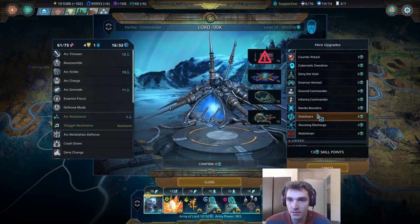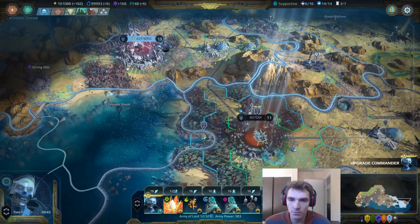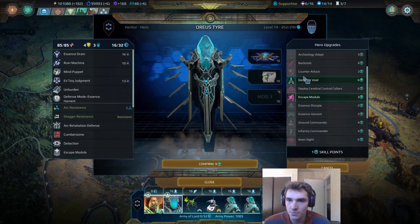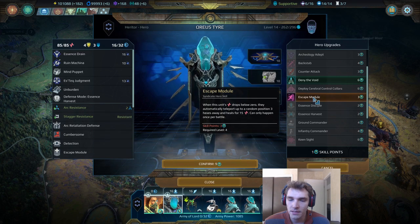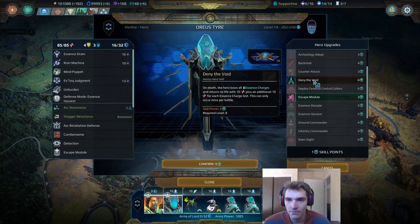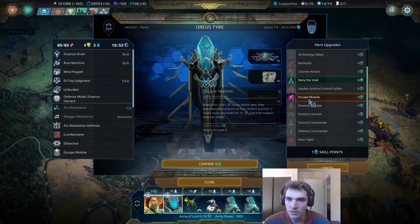Now let's talk about deny the void, which is a pretty awesome skill — if it's not combined with anything else that resurrects. I was playing around with deny the void and escape module, and the problem is that escape module triggers first, and because anything that works when a unit dies triggers all once-per-battle skills, it triggers deny the void as well and you don't get the advantage from it. So I wouldn't put both skills on one person — if you're going with escape module, don't get deny the void, and vice versa.